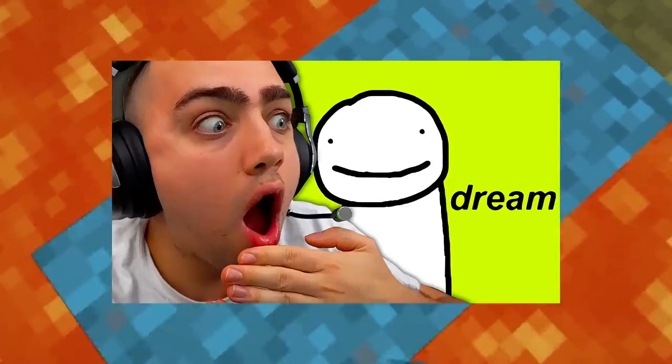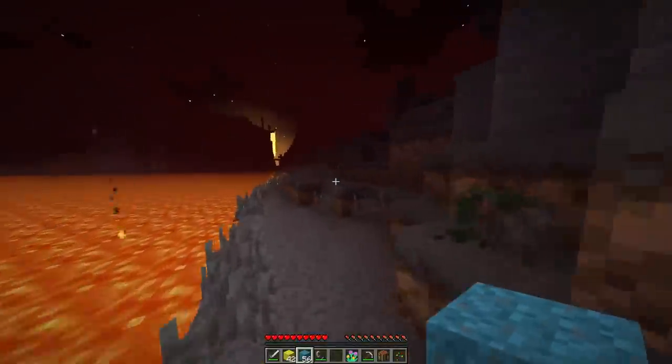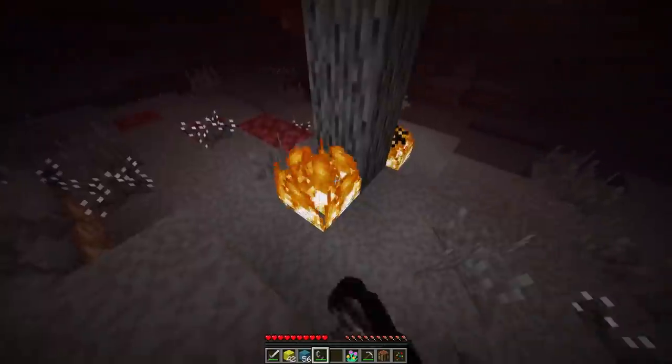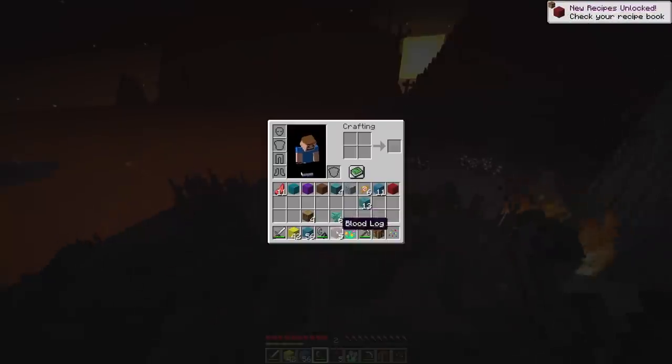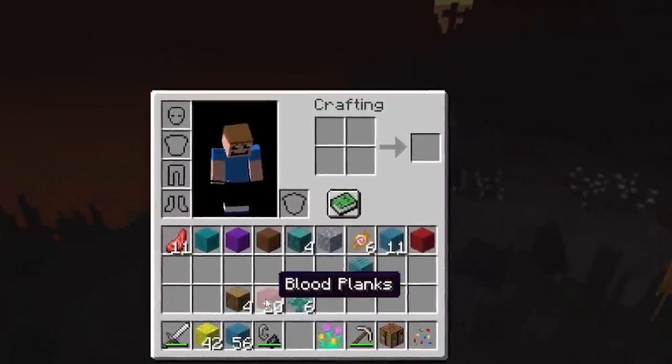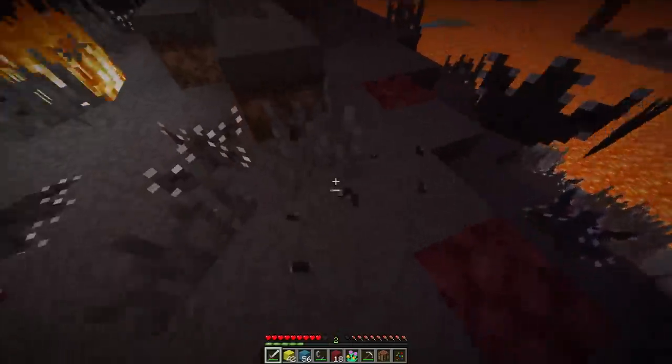We're gonna use my branded dream dirt to get out of here. It's time to explore this land. Everything else is already on fire, so I don't think they'd mind if I set that tree on fire too. Blood log — a lot of customizable blocks in this. I like it, I'll keep that.